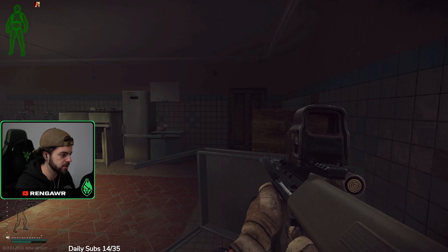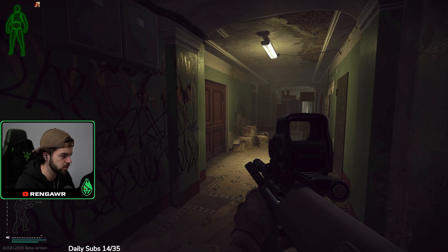Once you get through here, you're going to go all the way to the end — the last door on your right, which is this one right here. Once you head out, you're going to make a little right and go to the two doors right here that go upstairs.